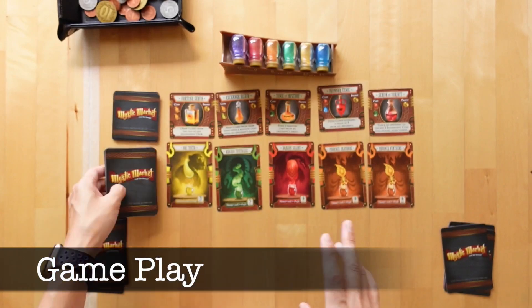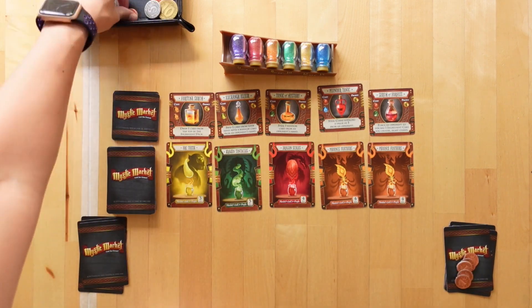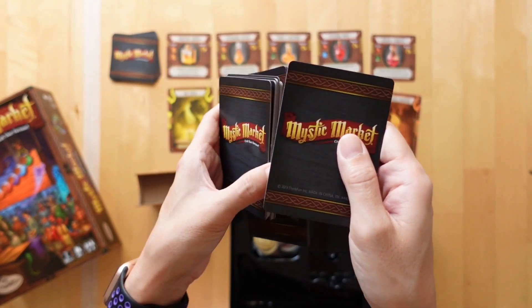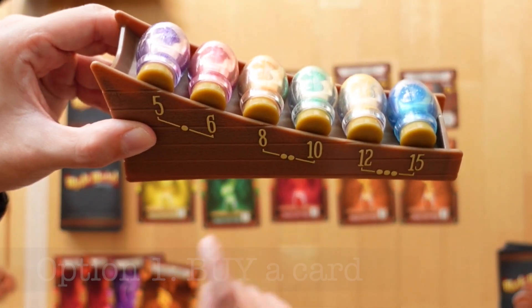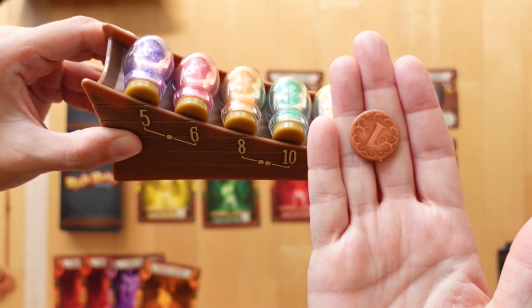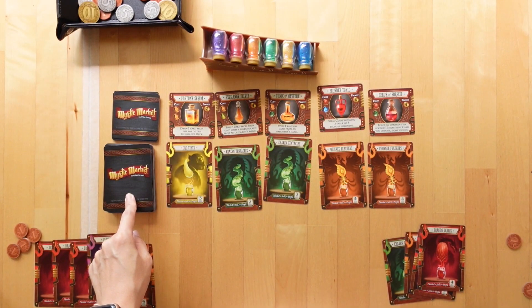Each player starts with 4 ingredient cards and 5 one-value coins. We'll randomly pick 3 supply shift cards to shuffle into the ingredient deck. During a turn, a player may do one of the following: to buy a card, players pay the amount shown on the tracker to buy a specific ingredient on the market, or pay 2 coins to buy one sight unseen from the ingredient deck.